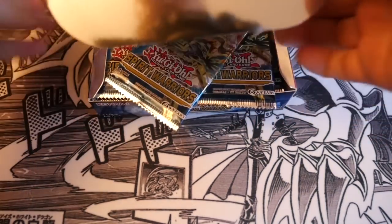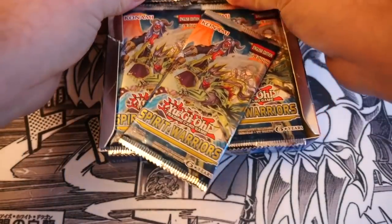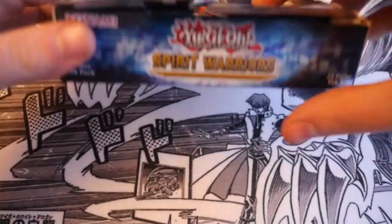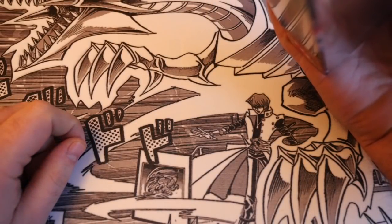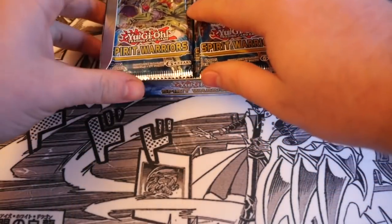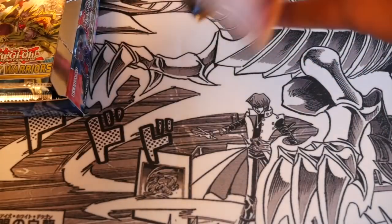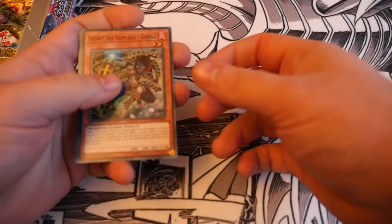It's a standard set of 24 packs, five cards per pack. There are four supers per pack and one secret per pack, and there are 20 secrets in the set. Apparently, Caspar for the Magical Musketeers is a short print, but we'll soon find out.